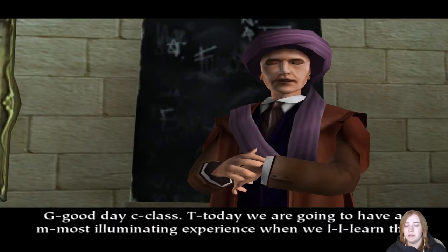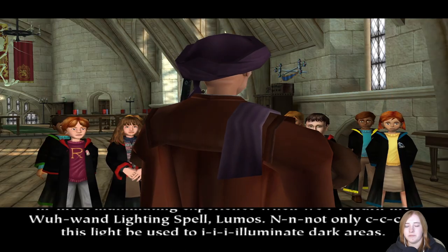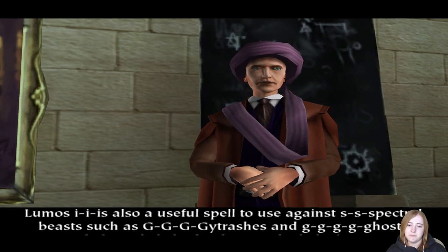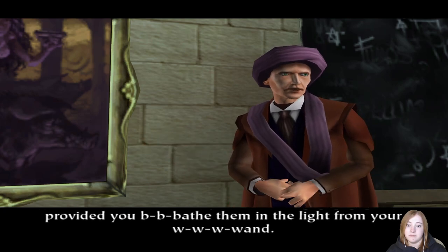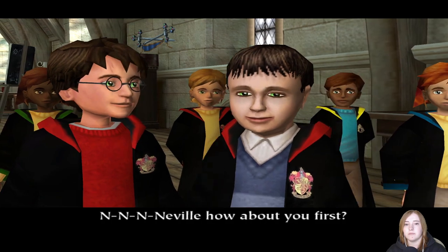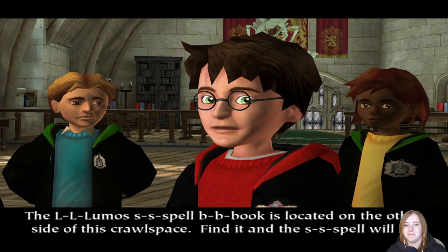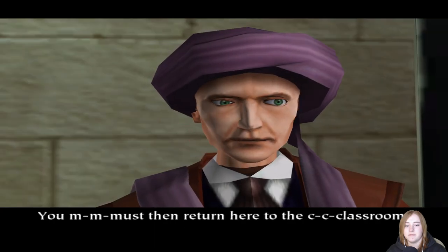Today we are going to have a most illuminating experience when we learn the wand lighting spell - Lumos. Not only can this light be used to illuminate dark areas, but it is also used to reveal secrets. Lumos is also a useful spell to use against spectral beasts such as ghosts, provided you bathe them in the light from your wand. To learn the spell you must each enter the spell challenge level. Potter, your turn - the Lumos spell book is located on the other side of the crawl space, find it and the spell will be yours, then return here to the classroom.